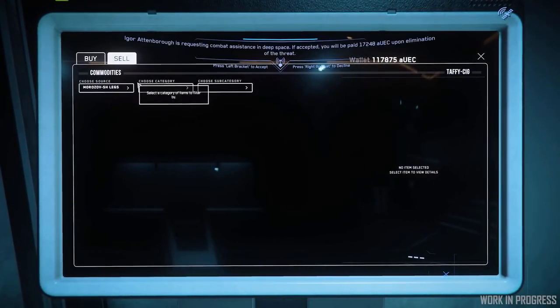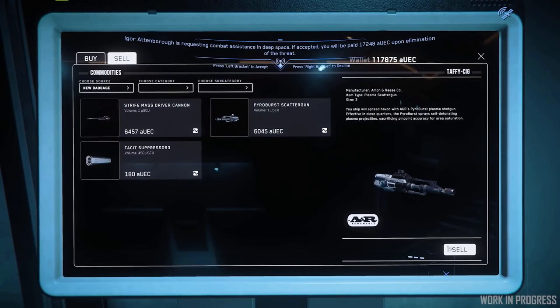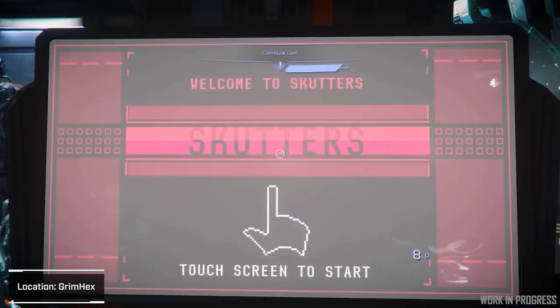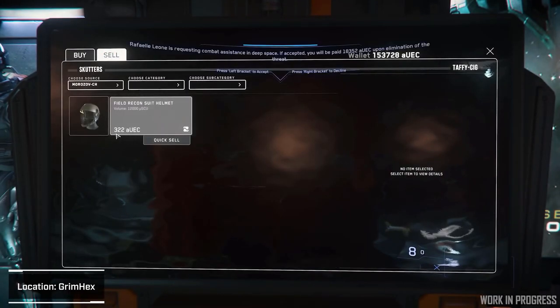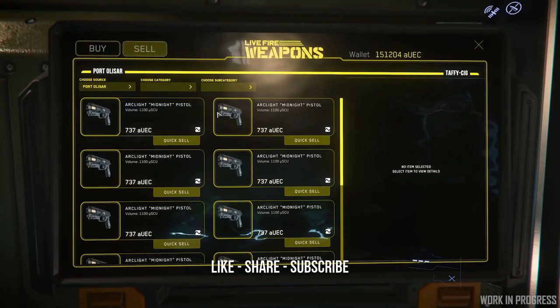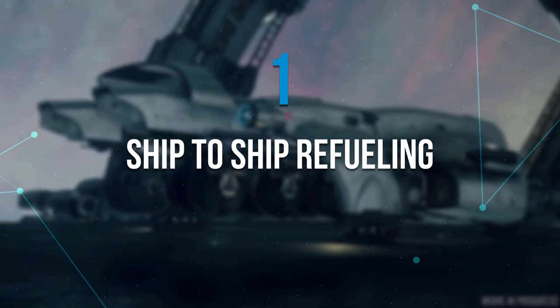We've had looting and inventory added to the game, but now we'll have an opportunity to sell our loot back to shops. Along with this, they're adding rarity and state to items and weapons — a pristine item or weapon will be more valuable to a shop than a damaged or used one. Some weapons and items have been removed from shops and can only be found in loot boxes out in the verse, encouraging players to explore for interesting loot and profit. This will also open up player-to-player trading, as you may not be able to obtain a high-tier weapon unless you find someone willing to trade it. Number one: ship-to-ship refueling.